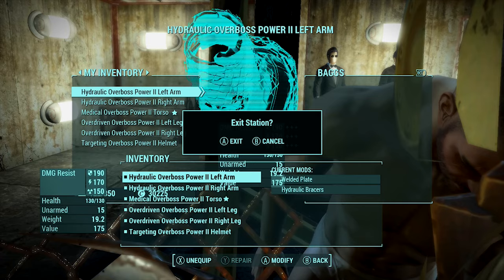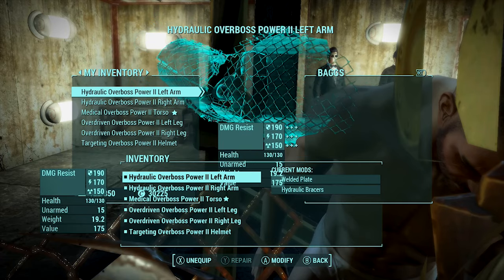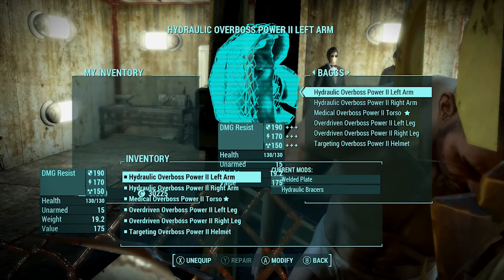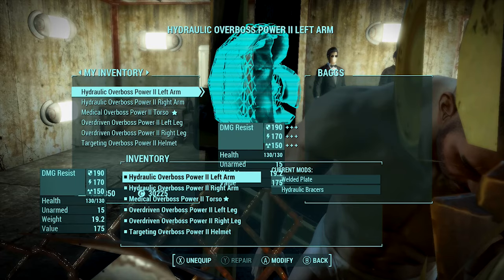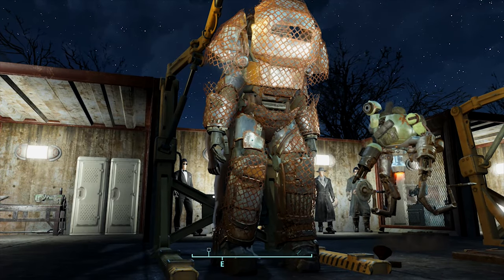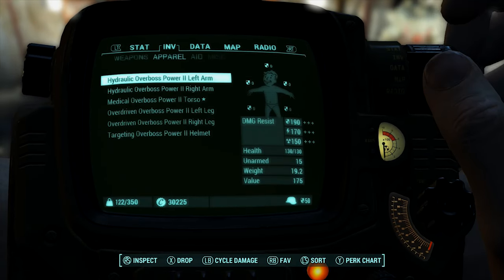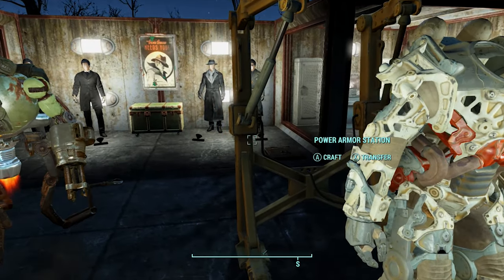Simply press back and confirm that by pressing A. Once you do that, transfer everything over from your inventory to your follower's inventory. Now transfer everything back from your follower's inventory back to your inventory. Back out of that crafting menu and as you can see inside your inventory you have a duplicate of everything that was on that power armor suit.